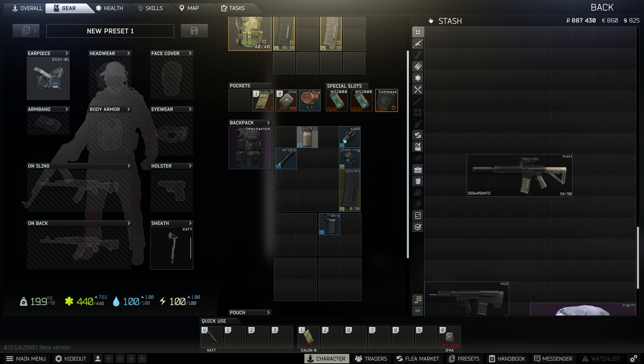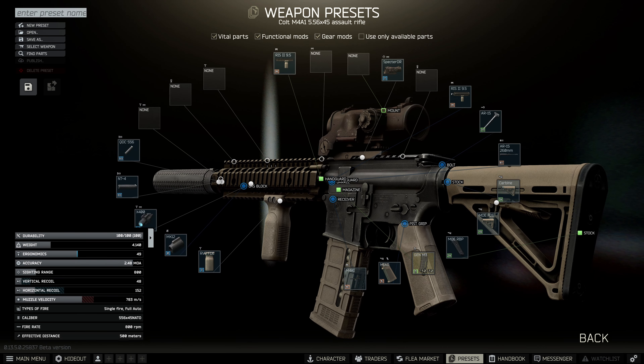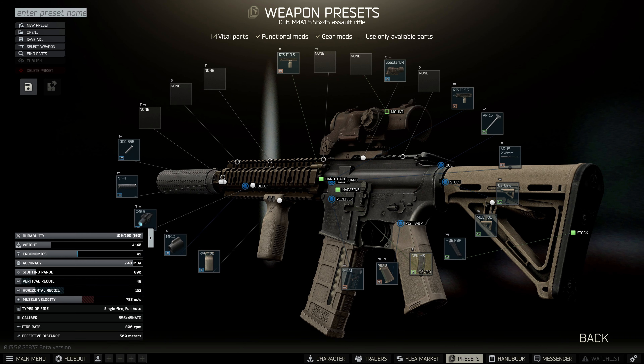Now if you want to make this a slightly nicer build, you can pick up the foregrip. This gives you one extra ergo and it's also in line with the rest of the tan build, so it does look quite nice.